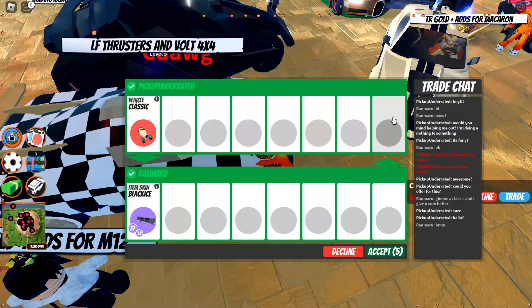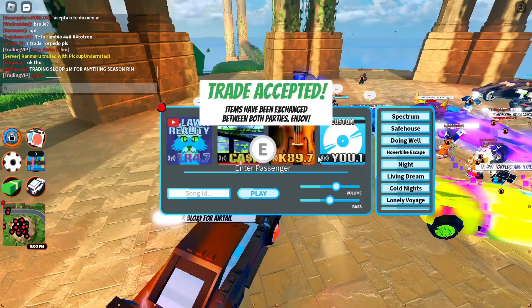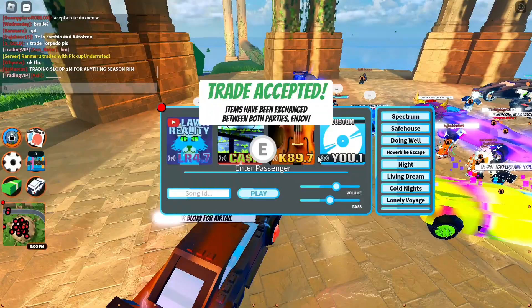Our first trade to start already looking amazing — getting a black ice weapon skin for a classic. Season 7, level 2 or level 3, I can't read it right here because the screen's too far away. But anyways, we got a great W there. As you can see, I was pretty excited in the moment. We got something great, and hopefully we can upgrade that black ice for something good.